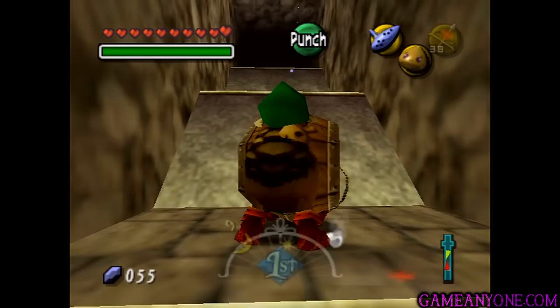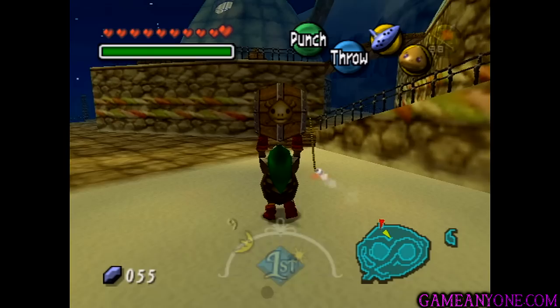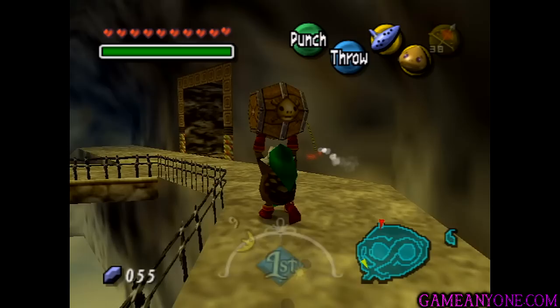We're going to have to carry this thing, and we're going to have to throw it up these little ramps because you can't walk up them, you've got to roll. Pick it up, throw it. You do have a time limit here, marked by the fuse on the Powder Keg, but it's actually pretty long and it's really not going up that fast. This is much like the Rock Sirloin in that you can't roll and you can't turn into Hylian Link, so we're just going to have to do it the long way.